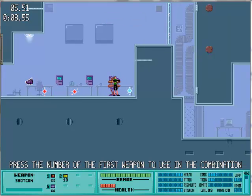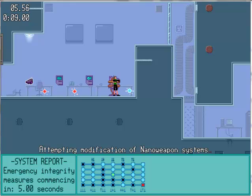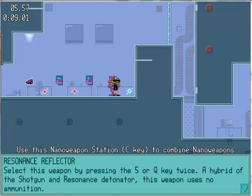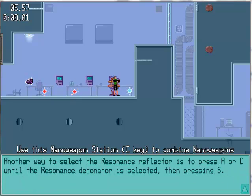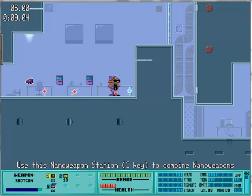I finally have one of these nano orchestrations — one and five. Now I have the Resonance Reflector, a hybrid of the shotgun and resonance detonator. This weapon uses no ammunition. The devious nano weapon cannot deal any direct damage, but it is able to reflect mass-based projectiles such as rockets, MPFB, and shock splinter. However, it cannot reflect instant hit weapons or the pulse cannon. Another way to select the Resonance Reflector is by pressing the ID until the Resonance Detonator is selected and then pressing this. So I can press the ID to switch game weapons — I was unaware of that, I probably knew at one point and forgot about it.